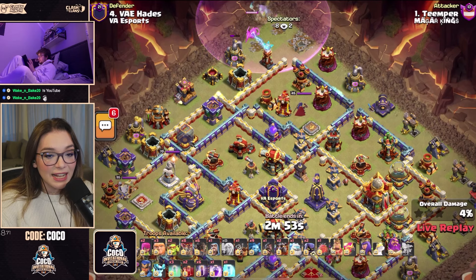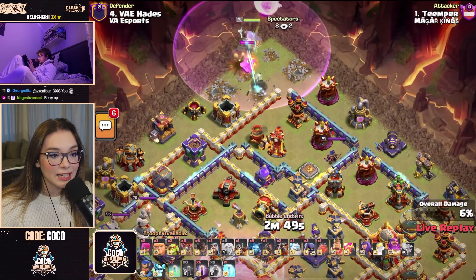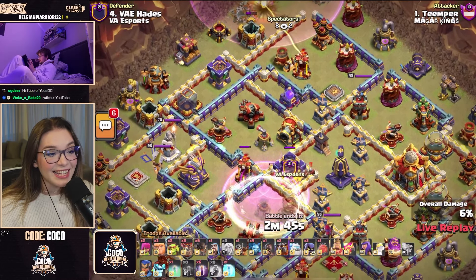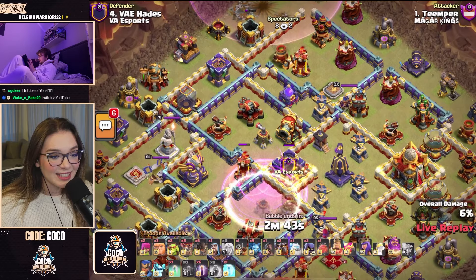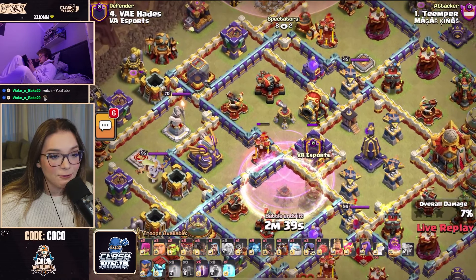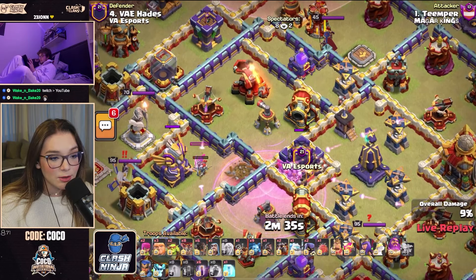Temper is kicking this one off and he's bringing in a bunch of bats. He started with the Warden on the north-hand side, so he's going to clear out some funneling, and he's also got a Skelly Donut in the heart of this base. He's going to get that Clan Castle and the Multi Inferno down — maybe not the Clan Castle, but the Multi Inferno is down.